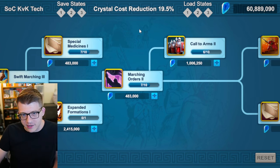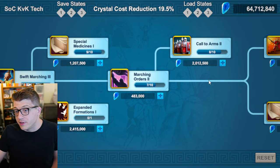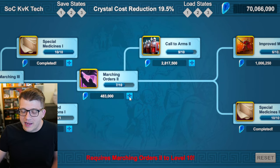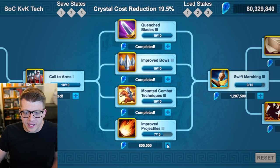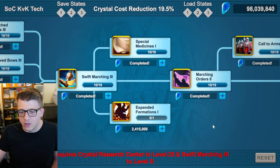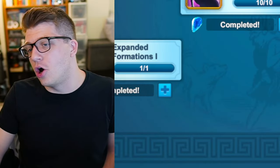We're entering hypothetical territory at this point. If you're an insane or very dedicated player you can keep going. This is mainly for low, medium, and high spenders now. I'd personally go with a combination of Special Medicines and Call to Arms Two depending on what you can afford. Finish Special Medicines One, get Call to Arms as high as you can, and get as many levels of Special Medicines Two as possible. Realistically, we're not talking about free-to-play at this point — maxing out War Tech Three isn't happening for free-to-play players. After that you'd max Swift Marching, Marching Orders, Improve Morale, finish Call to Arms, finish the Crystal Research Center, and unlock Expanded Formations One — now you're in mega whale territory.